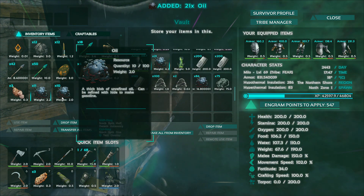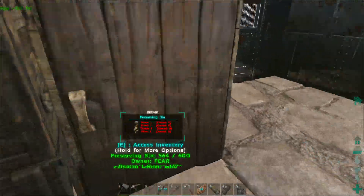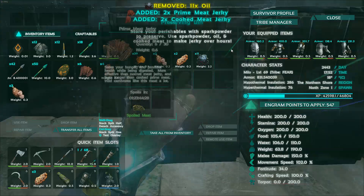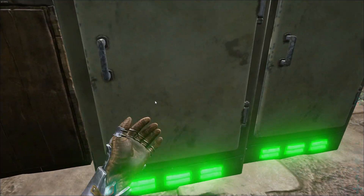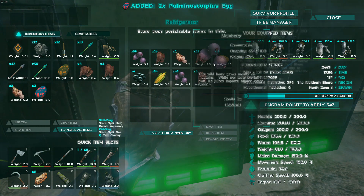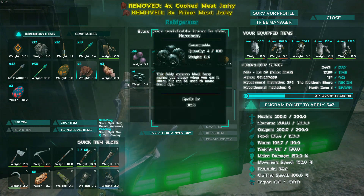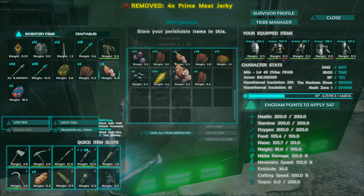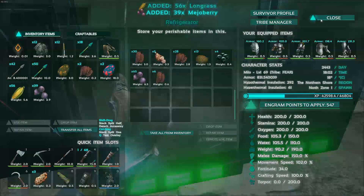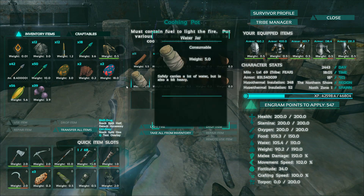We'll go get some oil — I think we have some in the vault. We'll go swimming later and get some more oil. We'll open up the vault, throw in some oil. We'll take out the jerky because we need some of it. We only have two eggs here, but it's a quick example of how to do it. Cooked meat jerky — we don't need that. We need our long grass and some meaja berries. We also need fiber — we have enough fiber.